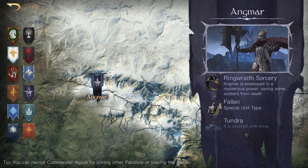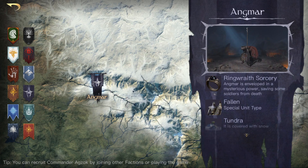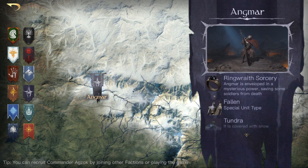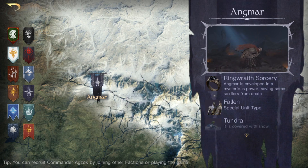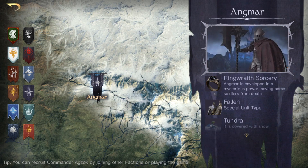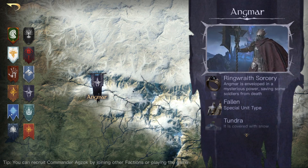Moving on to Angmar. Angmar used to have Steel Home, which increased siege damage by five percent. We now have Ringwraith Sorcery, where the soldiers' death rate is reduced by five percent, and on top of the current death rate, wounded soldiers get a bonus as well. So basically you're going to have fewer troops dying, which is pretty good.